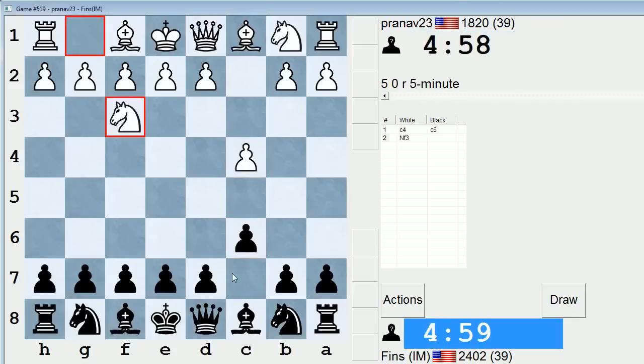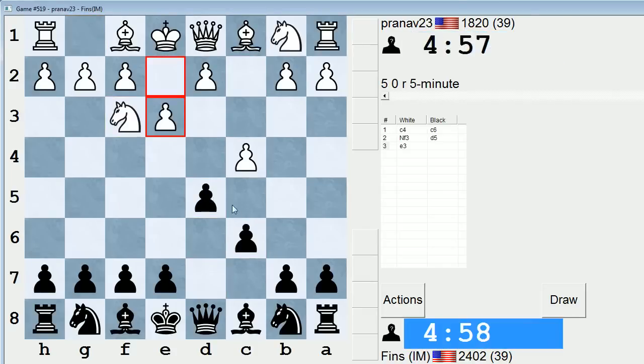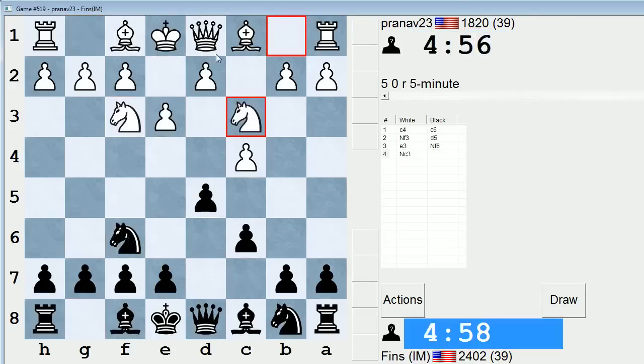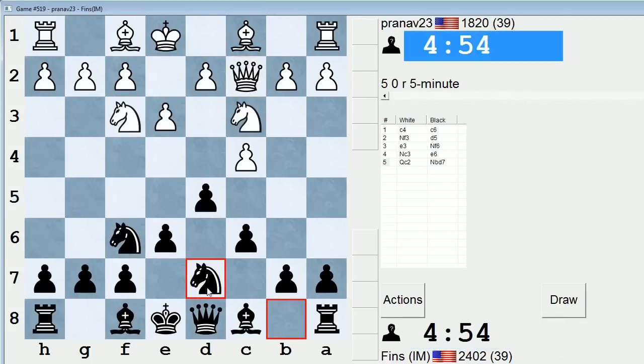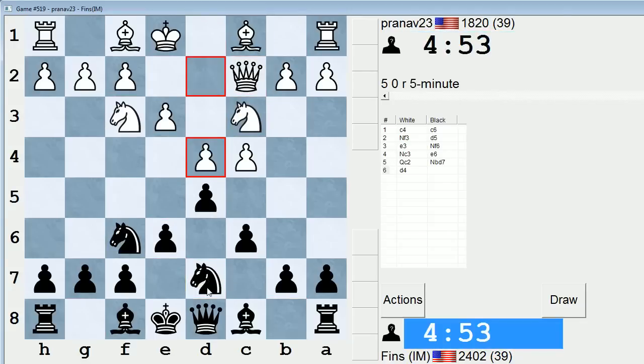He plays c4, let's play c6, and then d5. White can play this line where they do not put the pawn on d4 for a while, if ever. It looks like that's what he's going for. But just as I say that, he transposes back into normal waters.